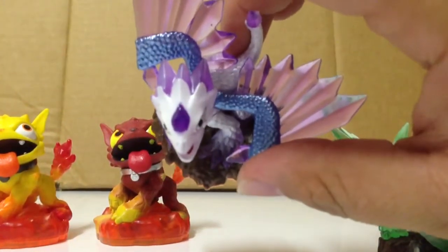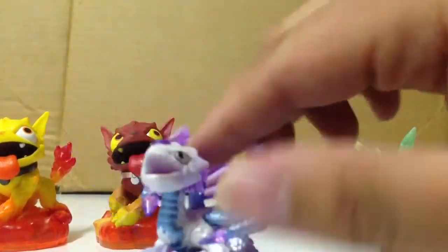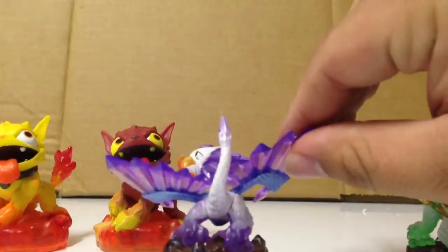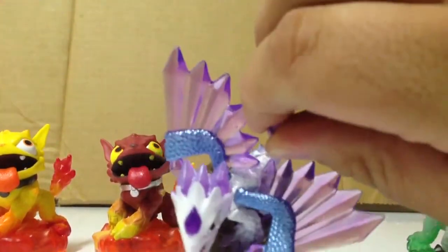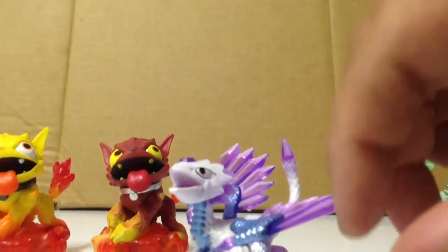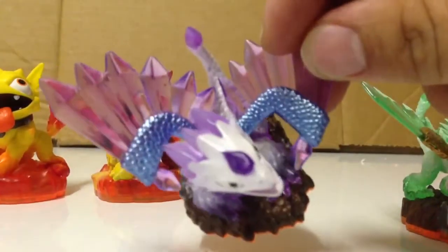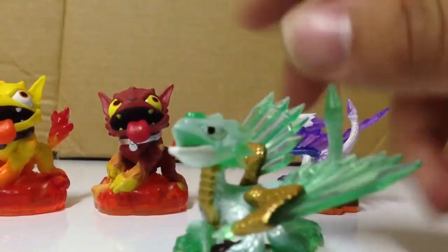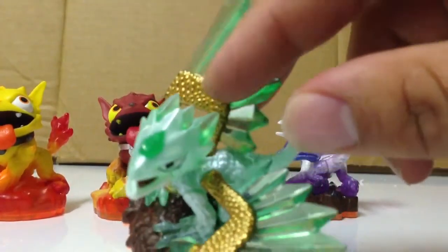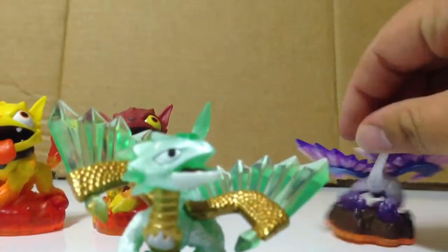Overall, the detail they put into the Skylanders Giants series is much better than the detail they had put into the original game's characters. That is the regular flashwing in kind of purple and crystal purple with some blue, and then jade flashwing is obviously like a crystal green with gold. It kind of makes this one seem more boy and this one more girly, but either way it doesn't really matter.